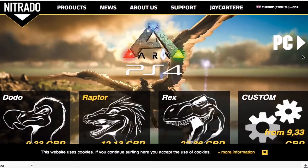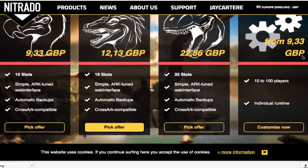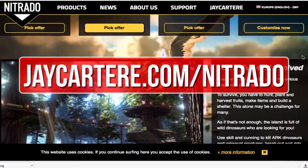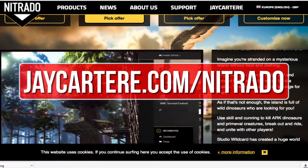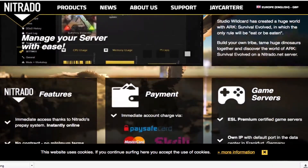If you want to host your own ARK server then I recommend renting one from Nitrado - they're also the official server provider for Wildcard. Go to jcartaray.com/nitrado to rent your own ARK server and help out the channel in the process.